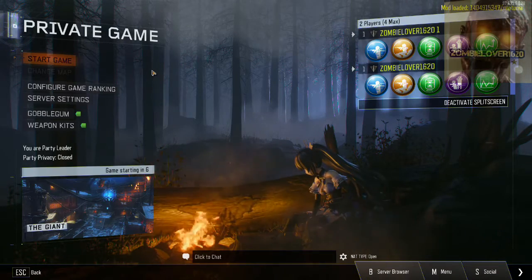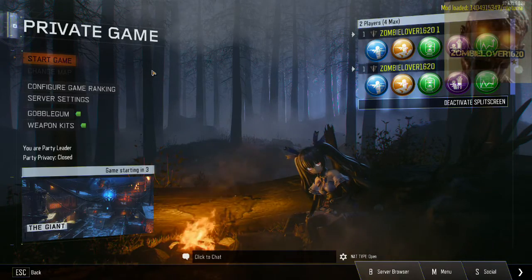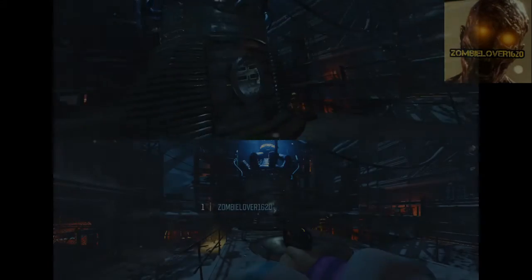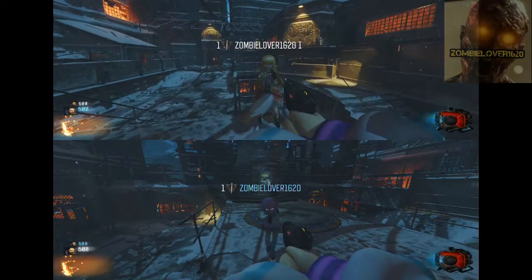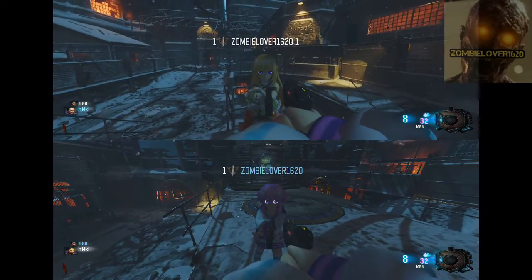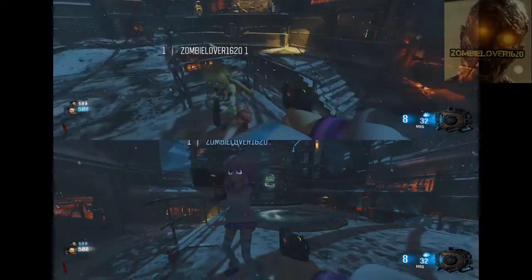Oh, there's another character on the screen there — a different one. That's cool. I wonder if she's going to eat her can of beans. So we'll jump into Zombies and see what it looks like. Loading up The Giant — hopefully we have two different characters, that'd be pretty cool. And you should notice the arm — yes, our arms are our actual characters now. Nice, so we have two different characters. Oh, look at the ice! They did a really good job — I like it.